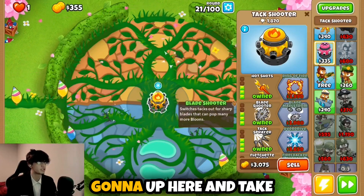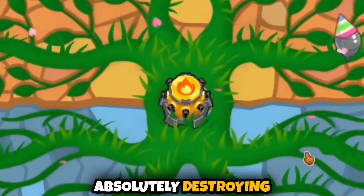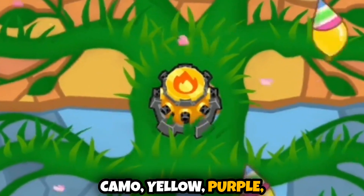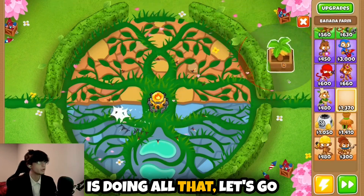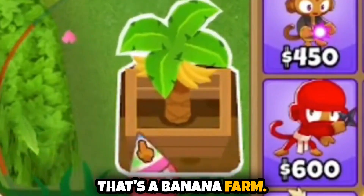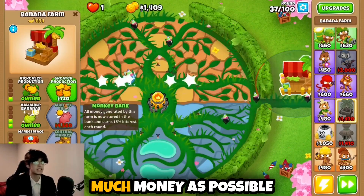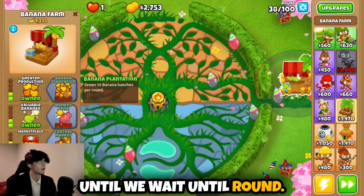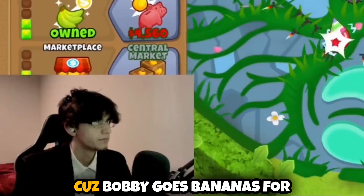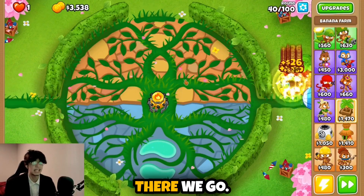Either way, let's go for a blade shooter here — it's not going to turn them into blades but it's just going to up things. Fast forward — bro, he is absolutely destroying every single balloon that gets in his way, whether it's lead, camo, yellow, or purple. While he's doing all that, let's get up a banana farm — eventually he'll be a BRF, but let's just get him making as much money as possible. I'm going to name him Bobby — Bobby the banana farm, because Bobby goes bananas for bananas.